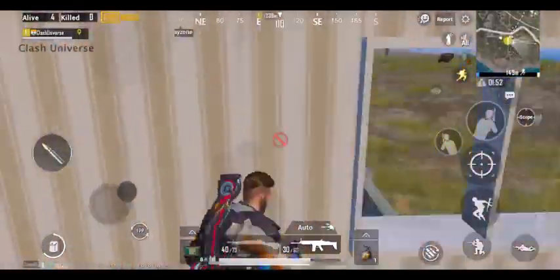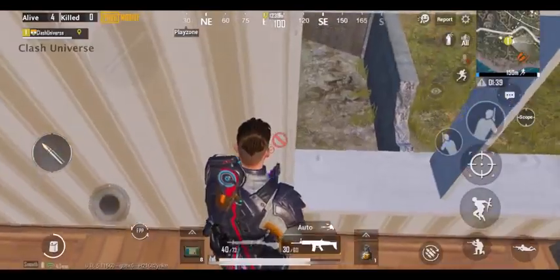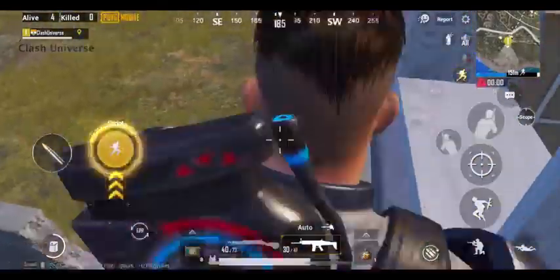If you're in this building and an enemy rushes towards you, just jump from the right window to land directly into the lower window. Now you can surprise your enemy from the back.